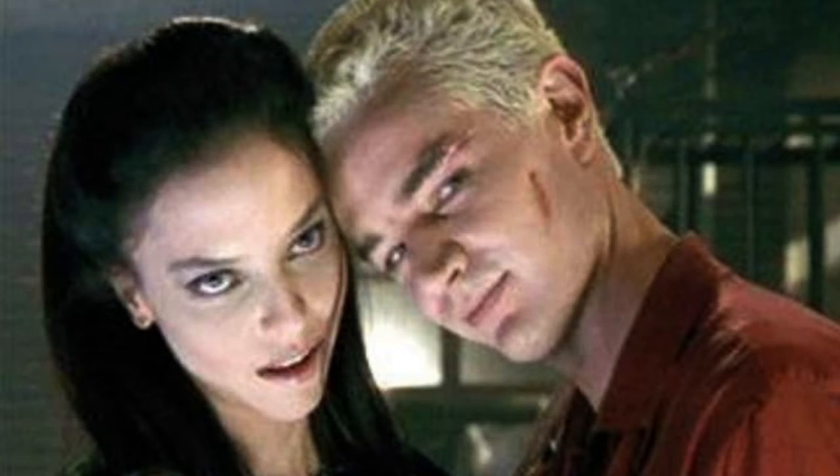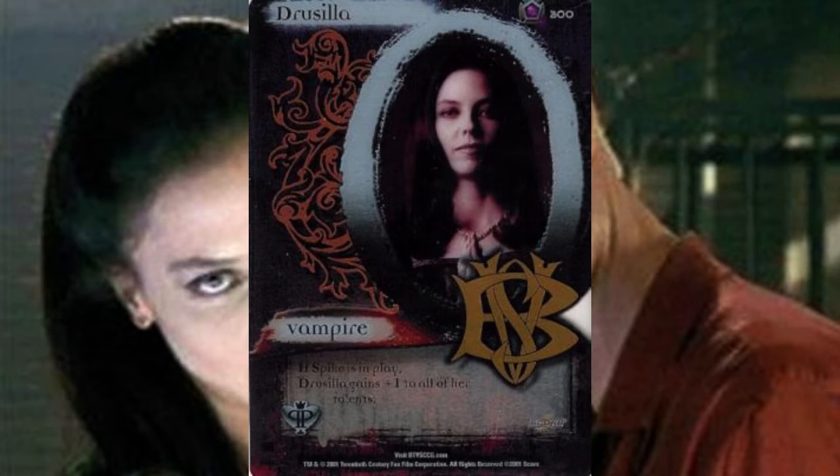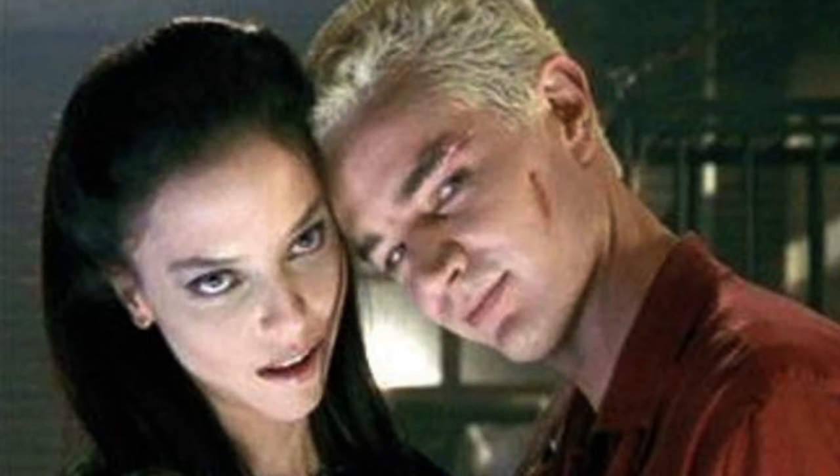Something that works in favor and against the Buffy CCG is its dedication to flavor over function. While the system isn't necessarily tied to the IP, the cards feel very Buffy flavored, but in some ways it can shoot the game in the foot. One example of this is the characterization of Drusilla — her character cards all care about filtering and drawing cards, while her essence gives her a boost to all of her talents if Spike is in play. While this is flavorful, I wouldn't say it's the most optimized version we could have gotten for her essence card.